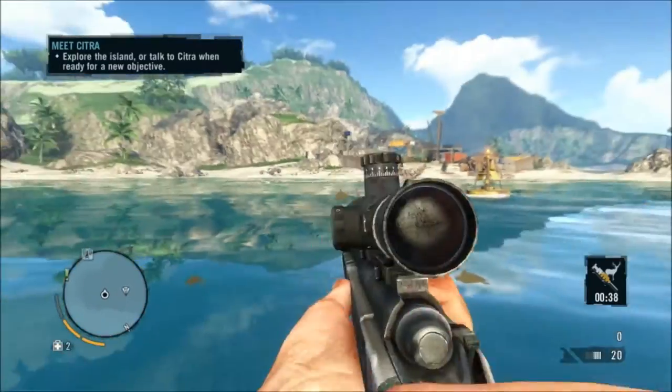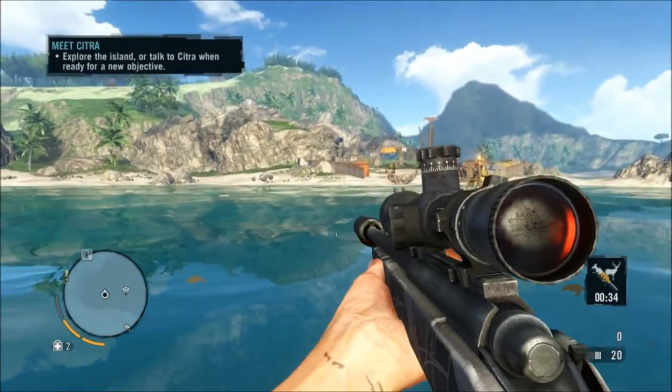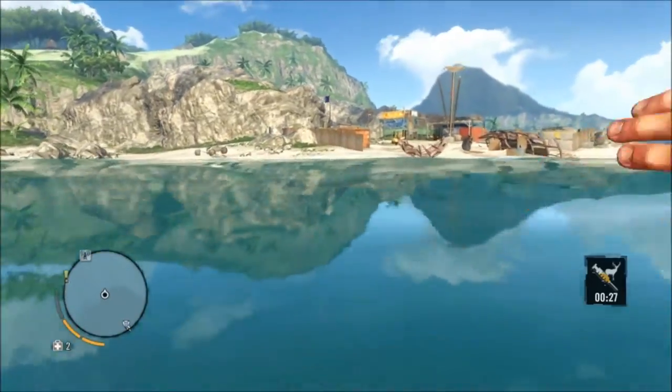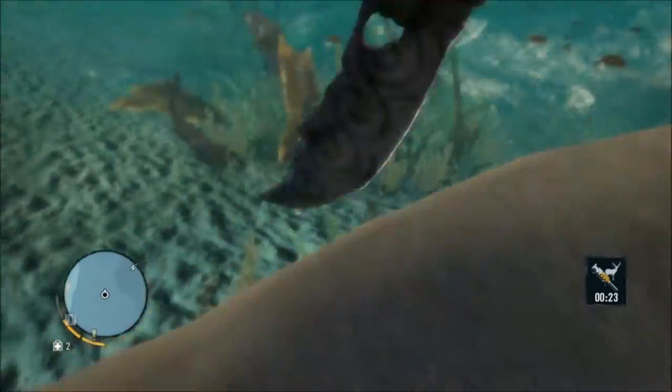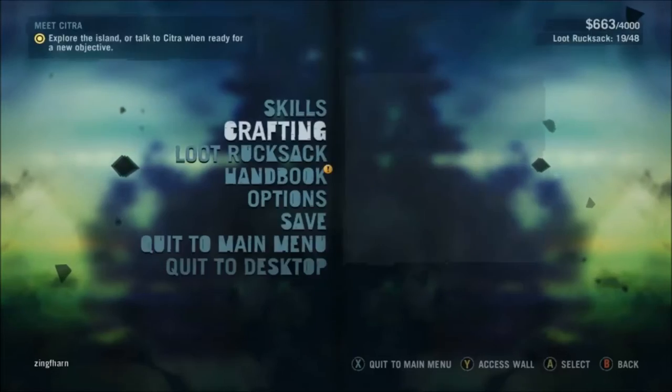Fortunately there's one by the shore, so I pop him a couple of times and he goes down quite quickly. The sharks seem quite weak, comparatively, which is good — ultimately you don't want to be messing around firing ammo at sharks. Skin the shark, get to shore. Now I've got four shark skins.